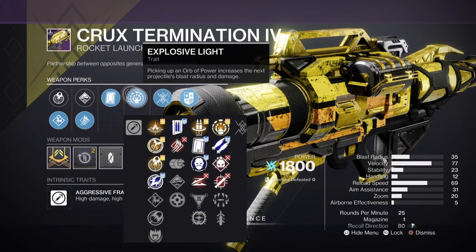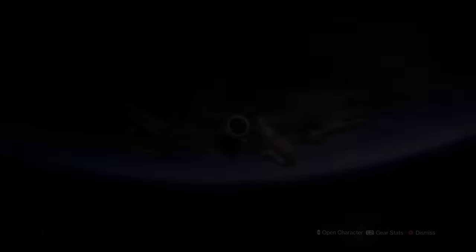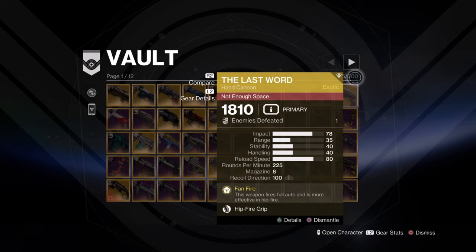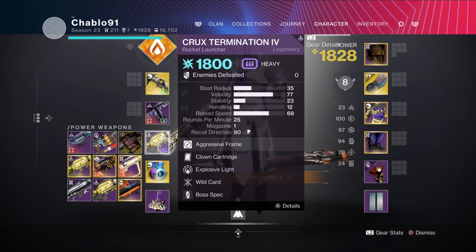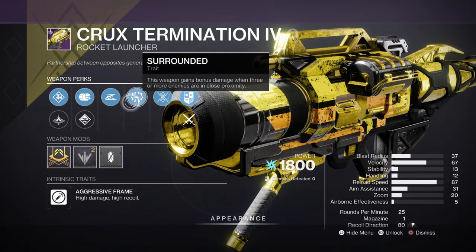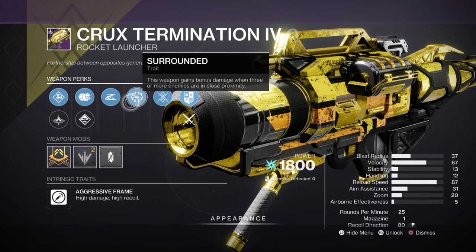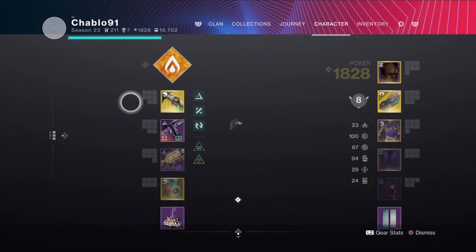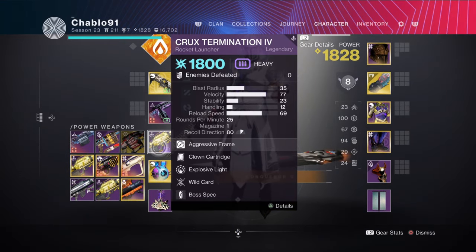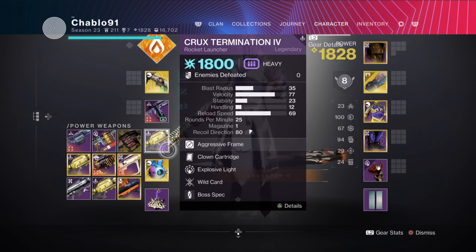The last few rockets won't get the Explosive Light damage bonus, but it's more usable across more areas of the game. To finish the Surrounded vs Explosive Light debate: we have 600 vault spaces, so just run both. Have an Explosive Light Crook's Termination and a Surrounded one as well. It's like a pair of shoes — you have one pair for Monday and a better pair for Friday. Have two of the rockets so you can use whichever is more suitable. Slideshot/Surrounded is good, but I'd prefer Clown Cartridge on this roll.